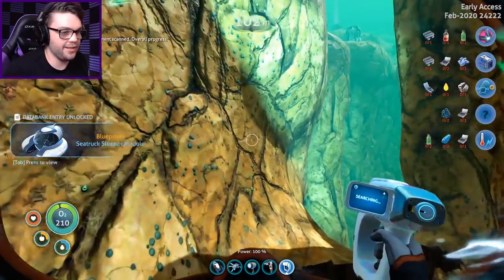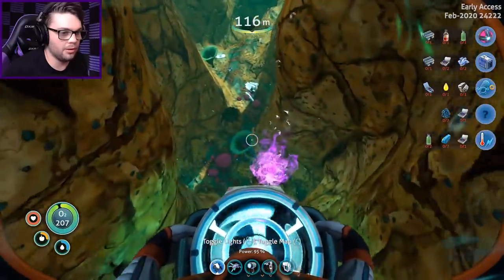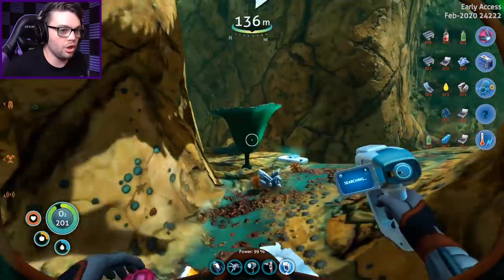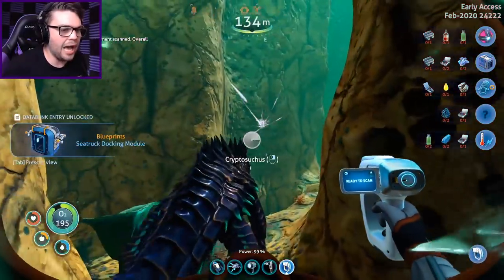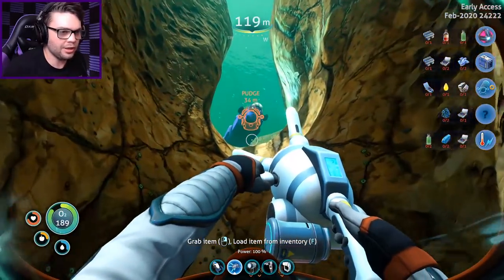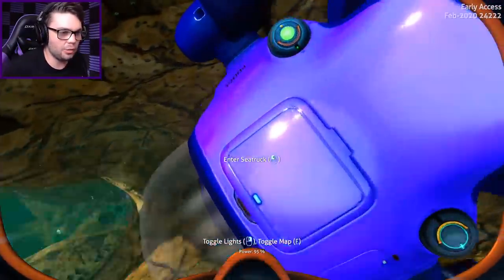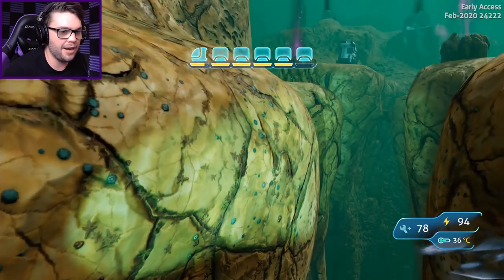Oh look, there it is - Sea Truck Sleeper Module Fragment! So I definitely can put a cot into Pudgy Boy. You're looking at me like you're hungry - you can piss off with that kind of look. Let's get down here and search the rest of this stuff. Docking Module - I got so distracted. There's a big one - ow! You big old sausage. I'm going back to Pudge. I've got a docking module for him though. I think it was only one of two, so I'm going to need some more. Okay, so I can dock Penny up to Pudgy Boy - we can go on adventures together. The buddy Pudgy and Penny, together forever.